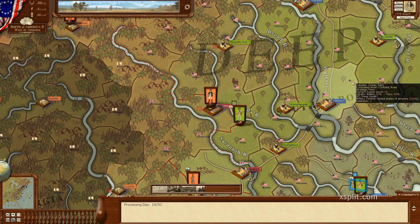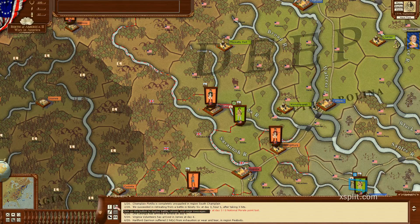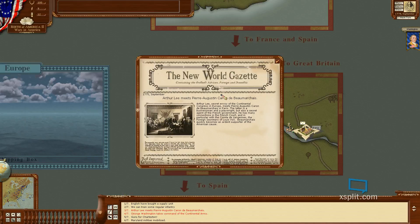There was a battle. English have bought a supply unit. We can train regular infantry. Arthur Lee, Secret Envoy of the Continental Congress in Europe, meets Pierre Augustin Caron de Beaumarchais in Paris. The latter is a businessman and a playwright, but also a secret agent of the French government. He has many connections in the French court, and in particular with the Comte de Virgin, the Foreign Secretary of Louis XVI.